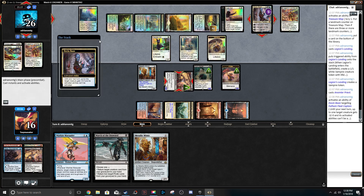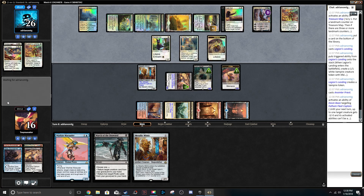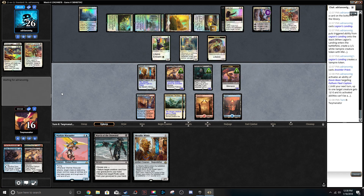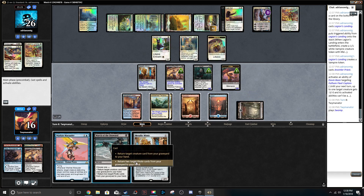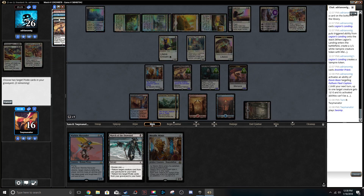He keeps targeting that, but that's not even the biggest of his worries. Come on, give me that black mana. Oh my god, he gave it to us! We have five mana after. We can grab these two if we wanted to. Let's do March of the Drowned — return two target pirate cards. Let's definitely get this guy back and definitely get the Fathom Fleet Captain.